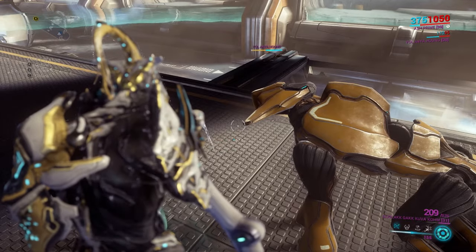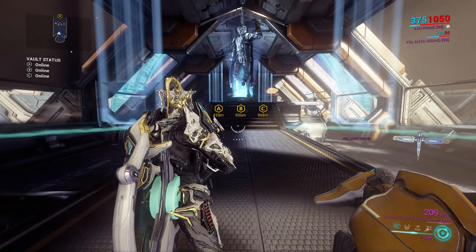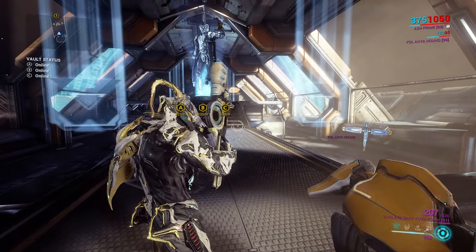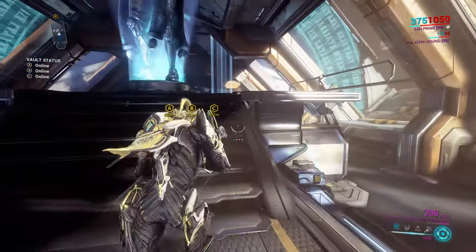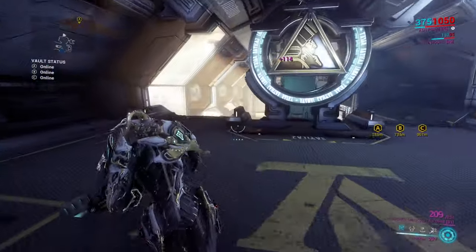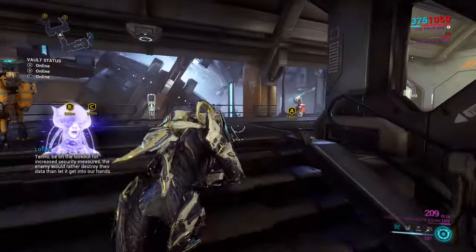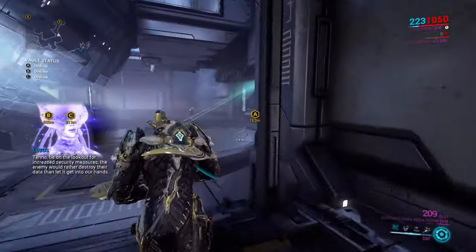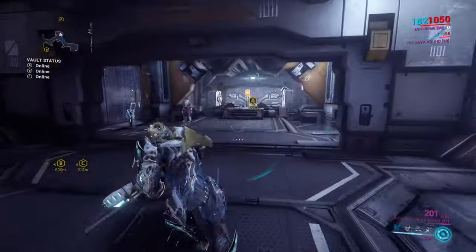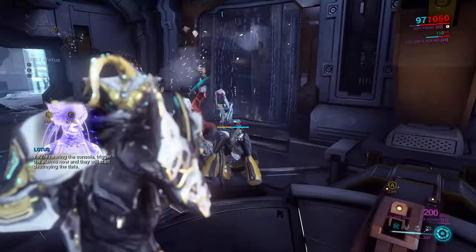If you guys are unaware of what a spy mission is — basically you have three objectives to get to, and each objective has a hacking console that you must dodge lasers to reach. You only need to complete two out of the three, so if you fail one you're fine, but fail two and you fail the mission. It only matters if you're detected during the hacking phase, so you can skip enemies unless they cause too much of a problem.